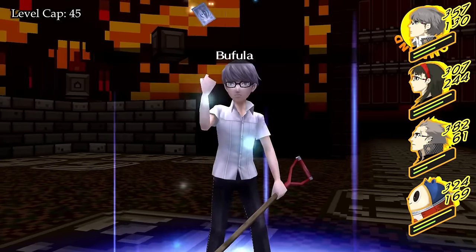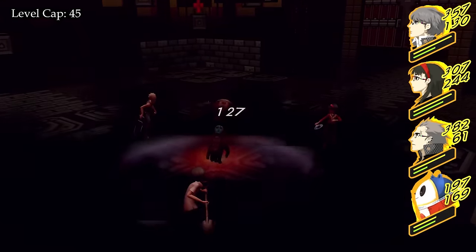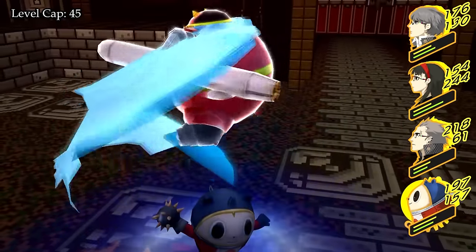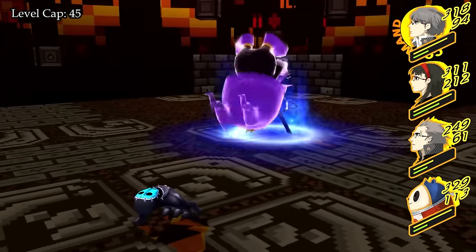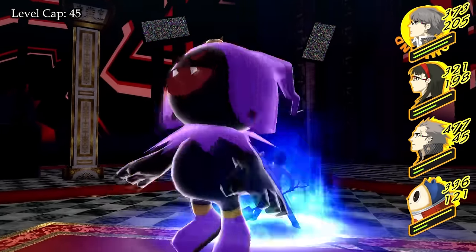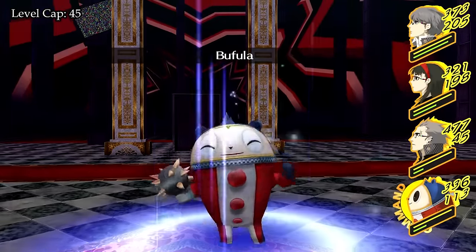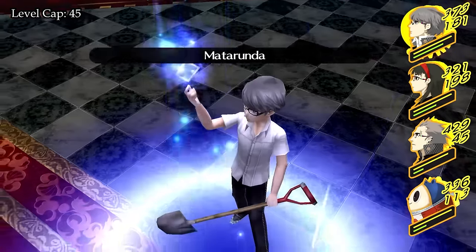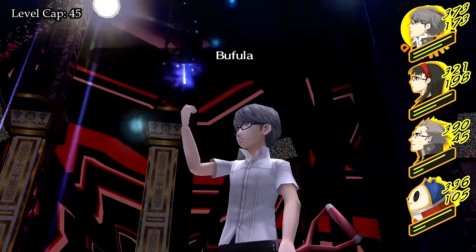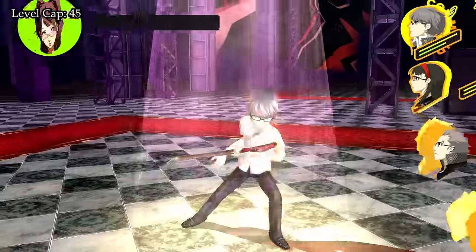The mini-boss for this dungeon is a Killing Hand, which usually opens by summoning an Almighty Hand. While Killing Hand doesn't have a weakness, we can use the Almighty Hand's ice weakness to get a couple of One Mores and deal good damage. Other than summoning, Killing Hand only uses Deathbound, which doesn't really deal a lot of damage, so we can easily heal that up. After a couple of turns, both mini-boss and adds are down. We're also starting to tackle the first couple of optional bosses. I mentioned previously we wouldn't do those unless we're absolutely safe, but I think at this point our party level is high enough to do the first two. Contrarian King has a nasty Rampage attack, so we use Tarunda and buff our own defense with Marakukaja. In the end, the boss went down before he ever had the chance to use Rampage.